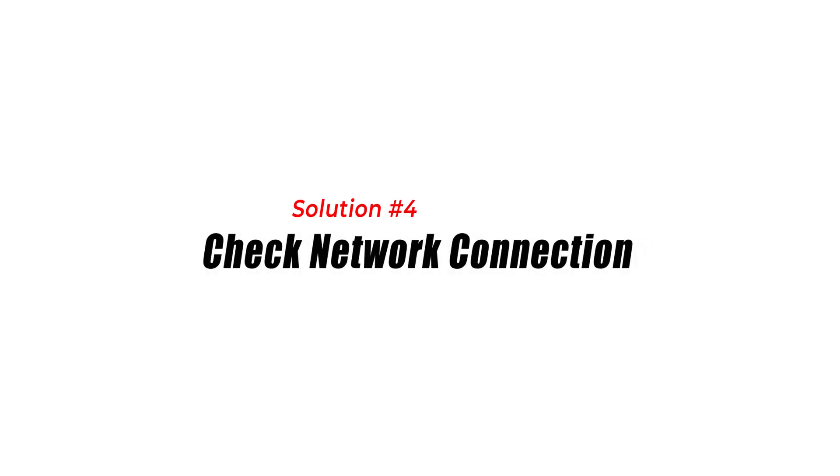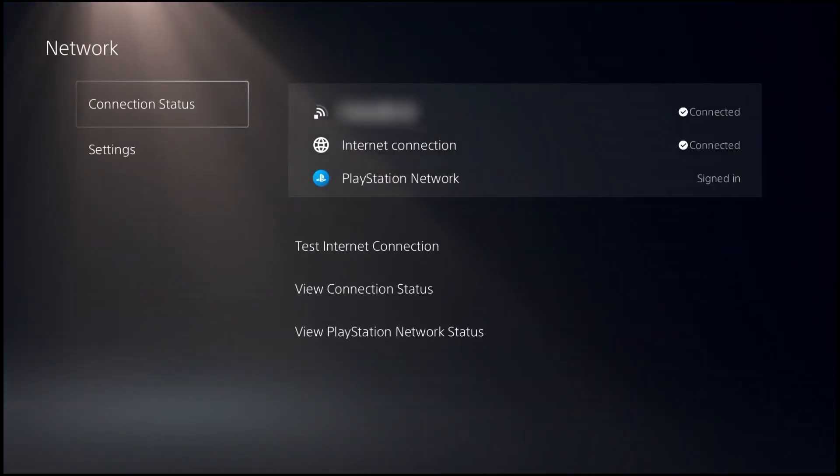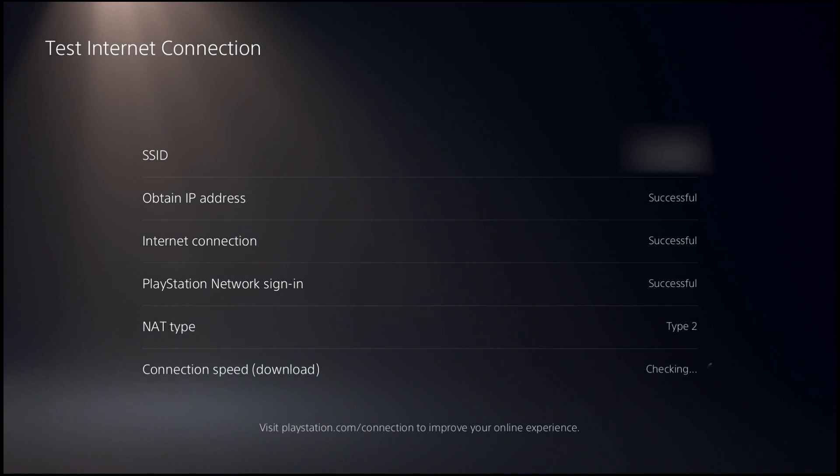Solution 4: Check network connection. Unstable or poor network connectivity can contribute to the CE1082551 error. Checking your network connection and resolving any network issues can help alleviate this error.